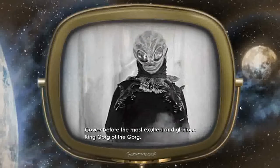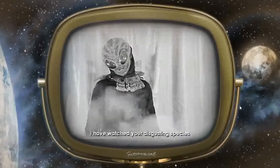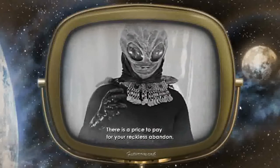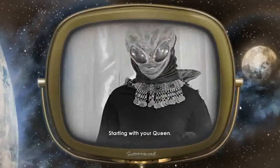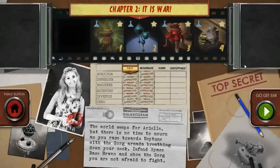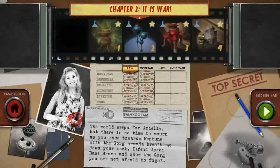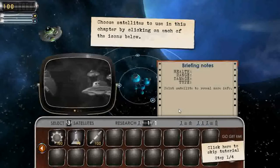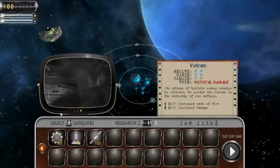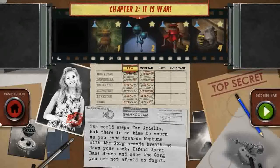Filthy Earthling! Cower before the most exalted and glorious King Gorg of the Gorg. I have watched your disgusting species spreading from planet to planet like a revolting germ. There is a price to pay for your reckless abandon. I will eradicate your repulsive kind — starting with your queen, Ariel. There is no time to mourn as you race towards Neptune with the Gorgomata breathing down your neck. Defend Space Base Bravo and show the Gorg you are not to be trifled with. You'll just have to get the game and see it for yourself.